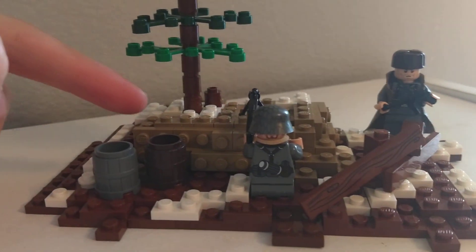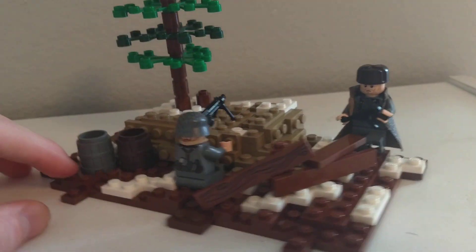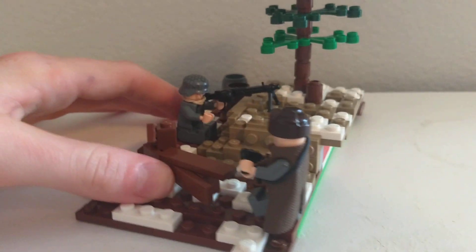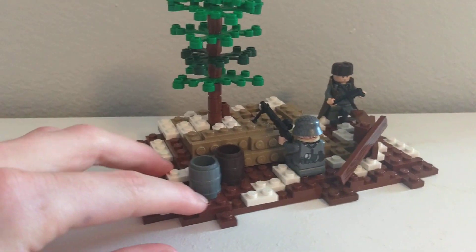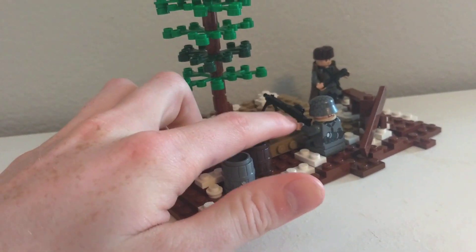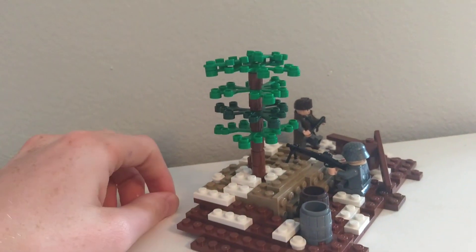I have a little entrenchment right here and then the machine gunner right there, and then a little fence along this side and then some snow as well. We have two little barrels, probably with ammunition or more drum magazines inside. We have a small tree, not much.